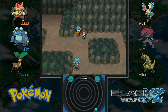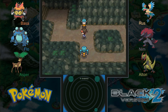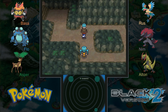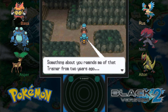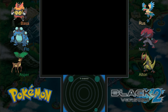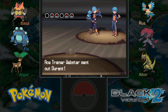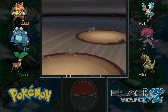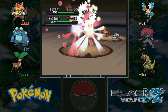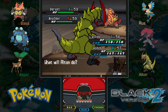Behold the blinding brilliance of my many gym badges — it worked! It's a double battle, and not just two single battles. Durant is... I think he's like a mole but he's actually an anteater — wait, Heatmor is the Fire type anteater. Durant is the Steel ant.